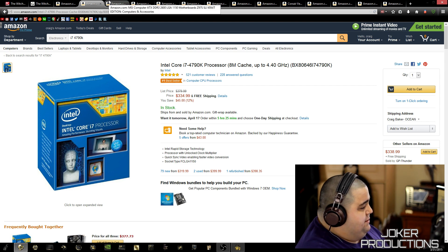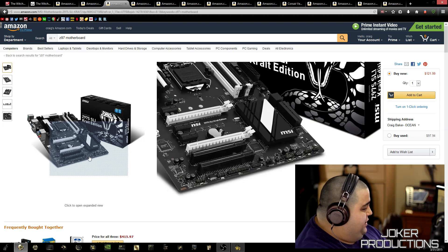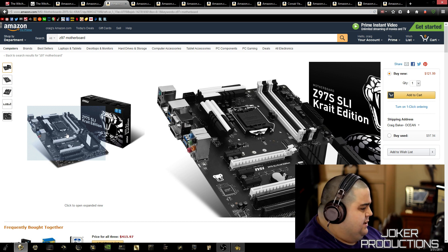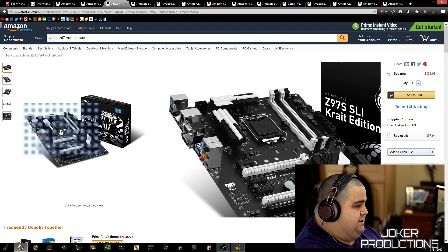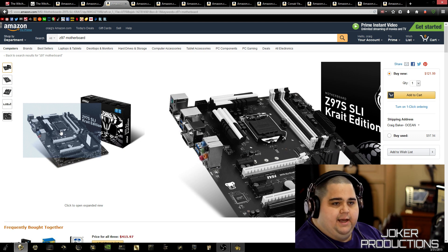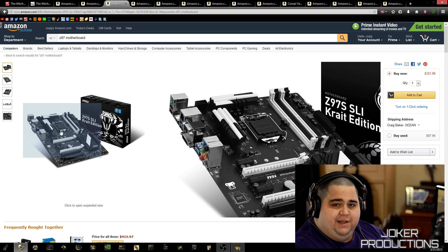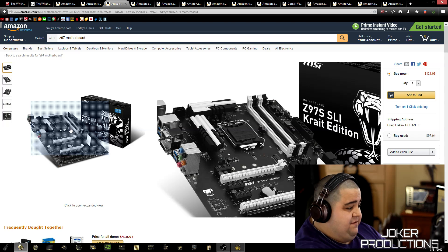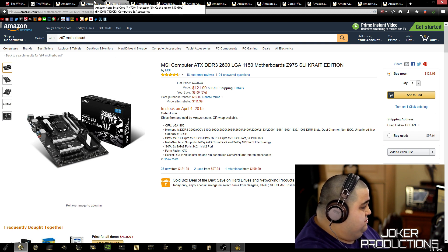For a motherboard, I've landed on the MSI SLI Krait Edition at $121.99. It has a really nice black and white aesthetic that looks great in the Phanteks case. It's got SLI support and it's a great-looking board. I've had good experiences with MSI using their Z77M Power motherboard and MSI 770s and 780s. I was actually going to go with their X99 SLI Plus board but wound up on ASUS after hearing about some dodgy BIOS updates — that was specific to the X99 chipset though. The Z97 board is rock solid, has four and a half stars on Amazon, and is under $200.